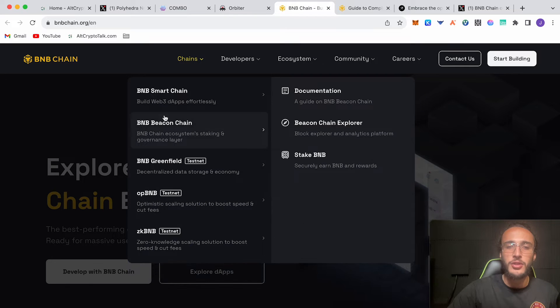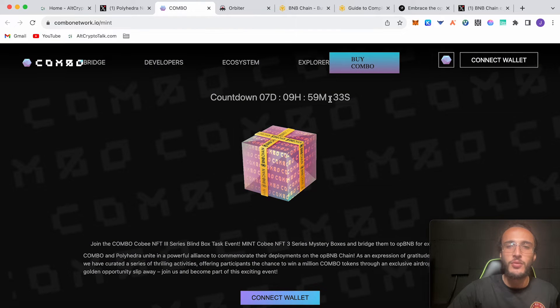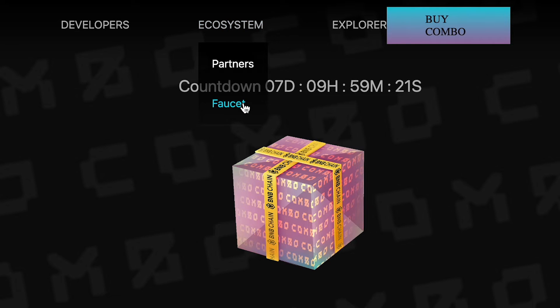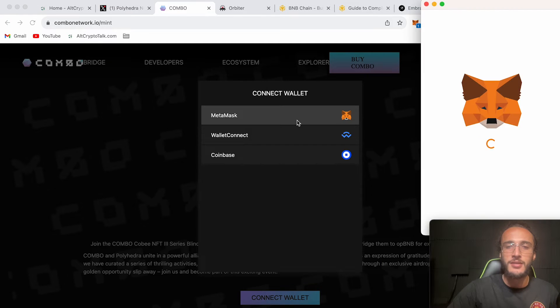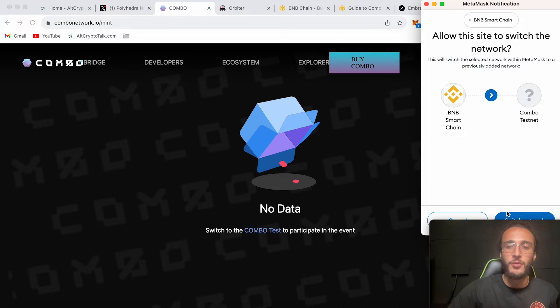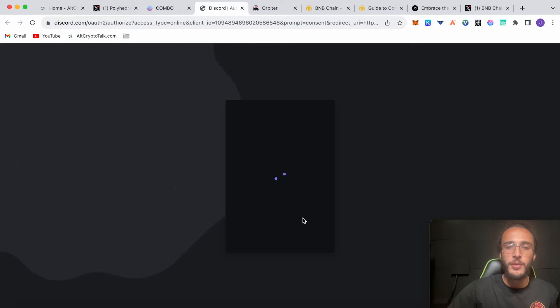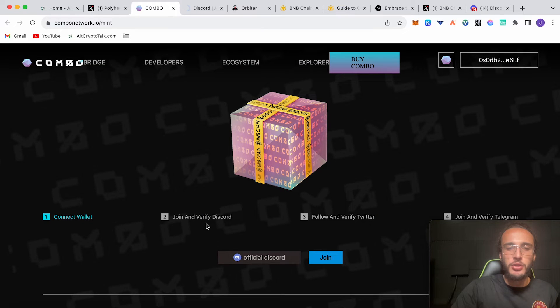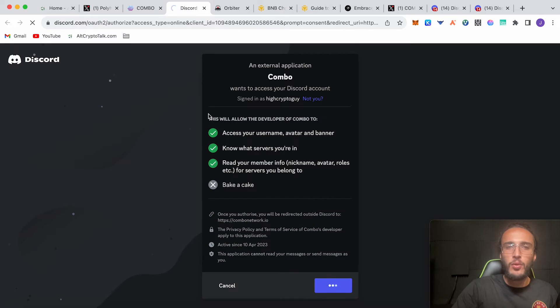Going back — that's for those who didn't do the first video. We're going to go to the Combo testnet, and you'll need testnet tokens on the Combo network as well, which could be a potential airdrop. Go up to ecosystem, click faucet, and get yourself faucet testnet tokens. We'll connect our wallet, choose MetaMask, confirm on the BNB chain. It's asking us to switch to the Combo testnet to participate in the event — we confirm. Now it's asking us to join the Discord, so we click join and complete all the necessary tasks.